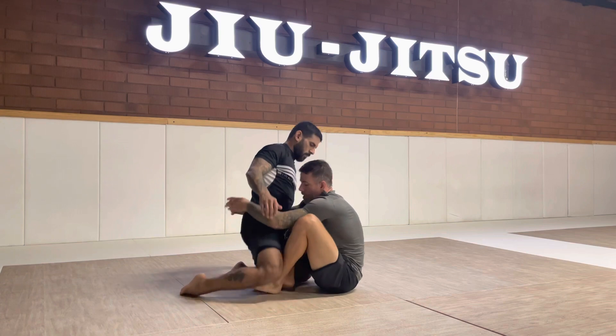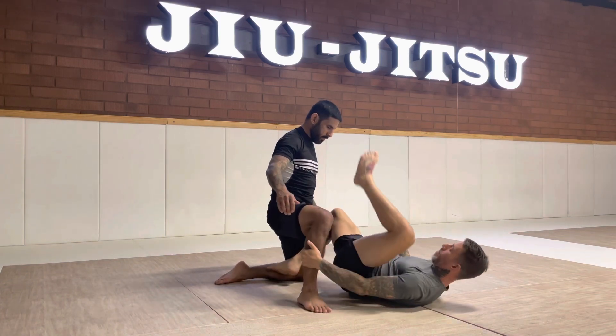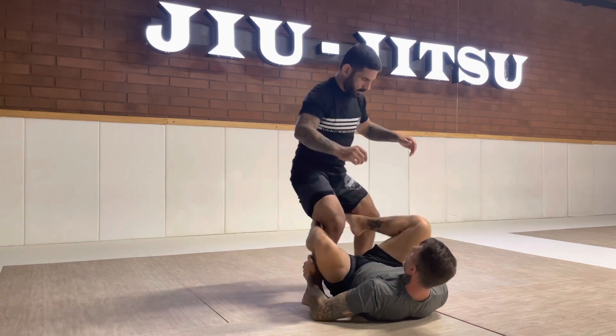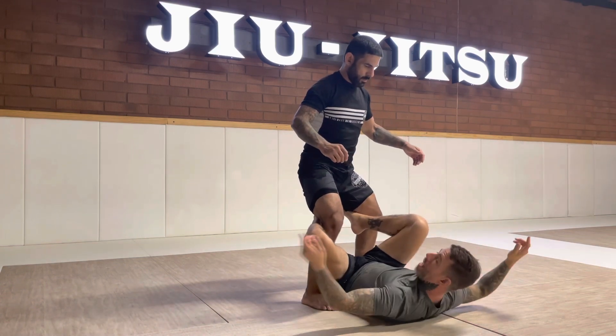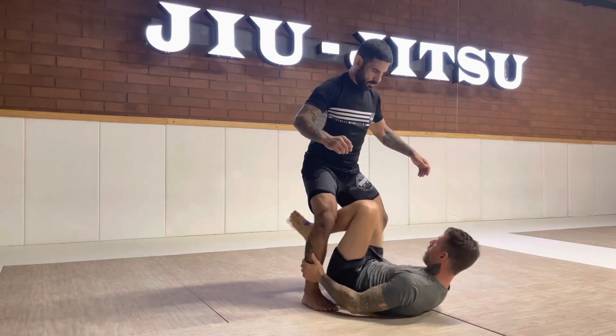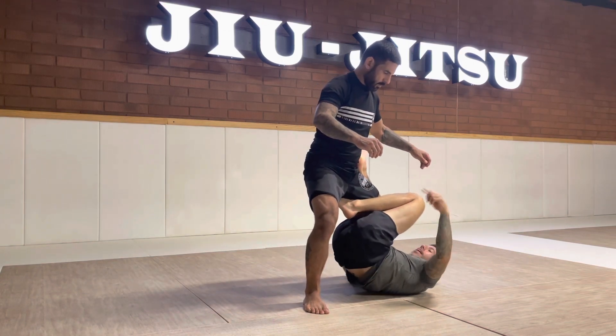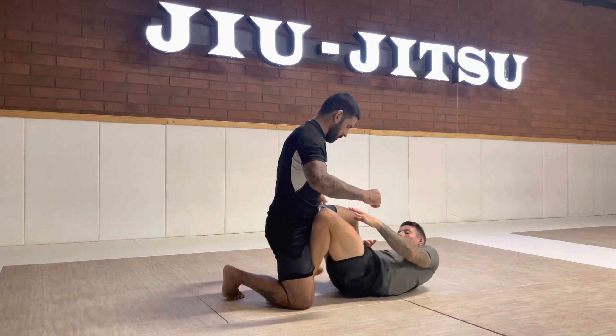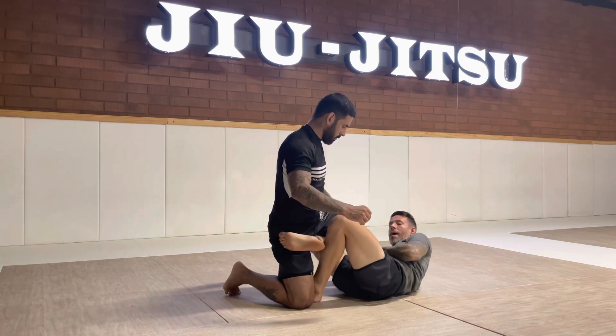One more time — three steps back up, I choose my guard. If I want to go to De La Riva, I swing over, I play De La Riva, he goes all the way up. I want to go to an inside position, pummeling my legs through the whole way. He goes back down. I switch, making sure he can no longer pass my guard.